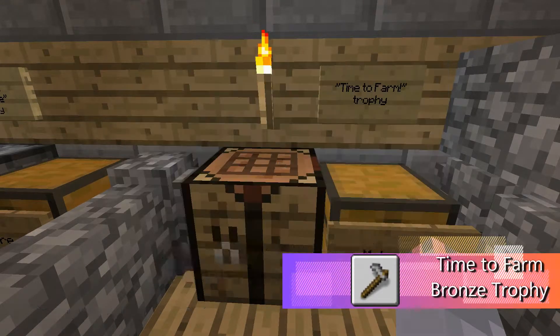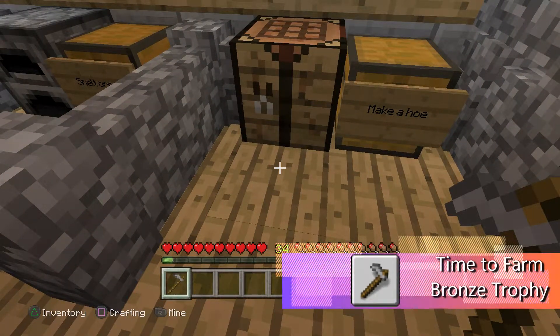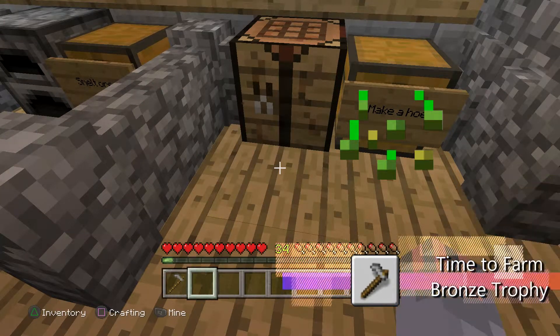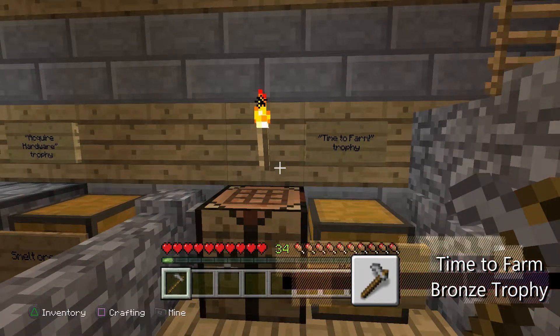Click the stone hoe and there you go. You can use it to till land — so you hit a piece of grass and it'll make it so that you'll be able to plant carrots, potatoes, and seeds, so you can grow your own farm. Pretty useful. It doesn't last much, but a higher one like an iron hoe will last you quite a bit. Thank you for watching.